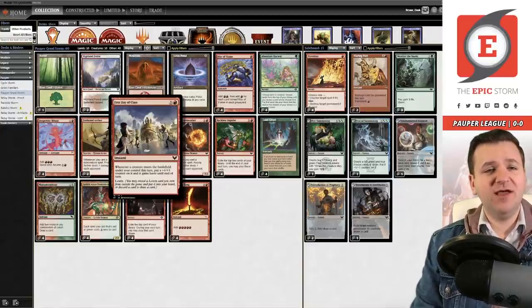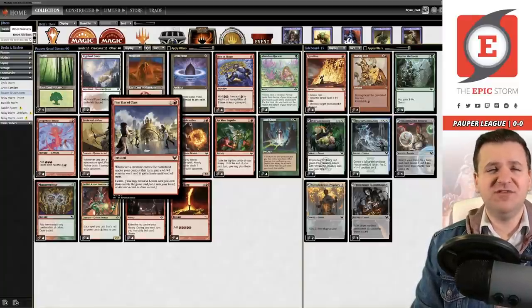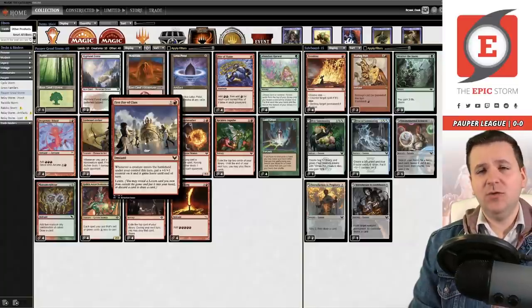I played two leagues of this last night. I originally started with eight of these effects and I'm now down to six — I cut one in the first league and then after last night's league decided to go down to six. In those leagues I went three-two with eight lands and then four-one with nine lands. This deck has a lot of potential, it's super powerful, and it's also a blast to play. First Day of Class gives them haste, so they can also attack for extra damage — you don't have to cast quite 20 spells; seven can sometimes get the job done.